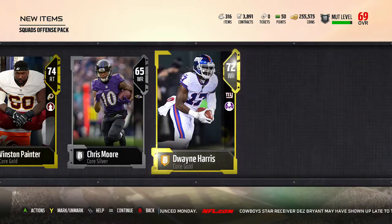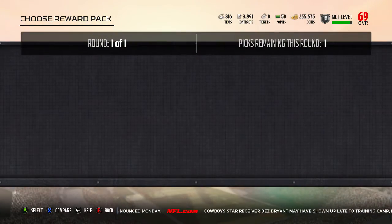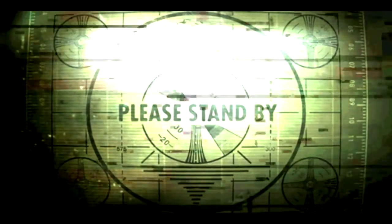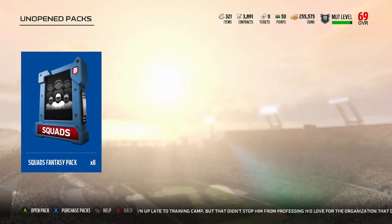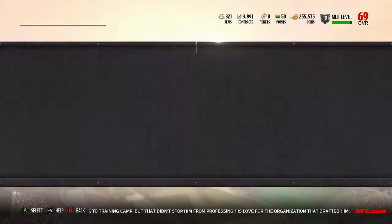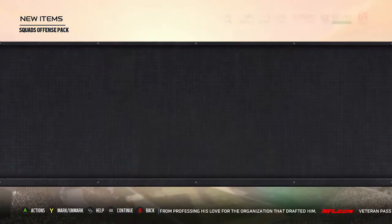We get a silver and another gold — Duane Harris — so I'll get back to you when we get someone good. We get an elite: Eric Reed, who is my starting strong safety. He went straight into the team and he's still in my starting lineup now, actually. I haven't really upgraded many positions — I've still got about 300k sitting there, but I have improved my team to an 82 overall because I've got quite a few upgrades in.